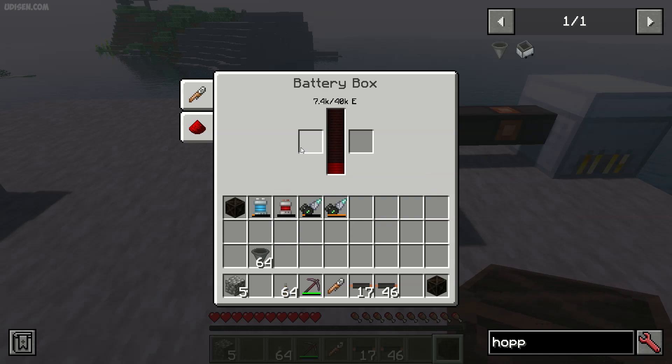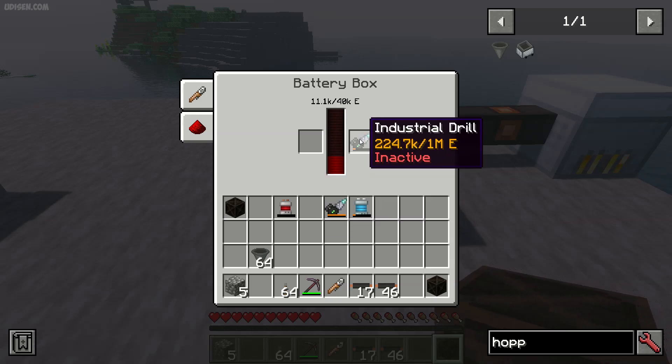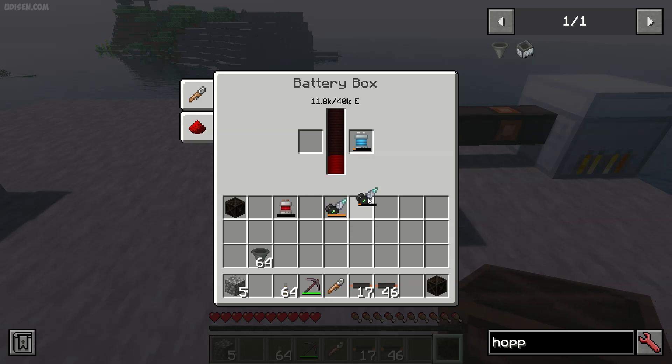If you want to discharge an item, place it in the right slot. However, you cannot discharge an industrial drill, for example — only a battery. I'm not sure why.